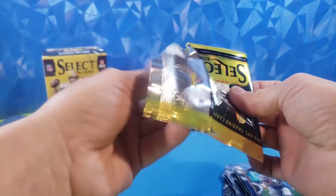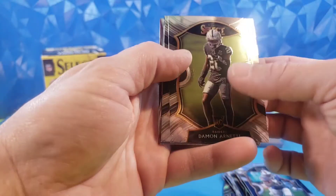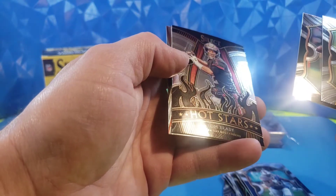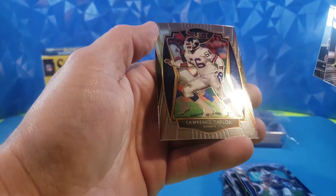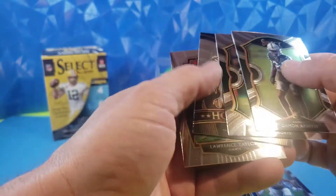Final pack of the rip — already happy with it, all this is just gravy. Damon Arnett. Another Jalen Hurts, very nice, concourse level. Tom Brady Hot Stars — that one is in good shape, makes up for that muffed-up base card. And Lawrence Taylor with a Giants premier level. Very cool.